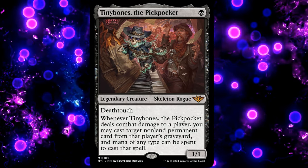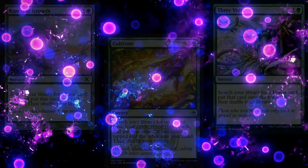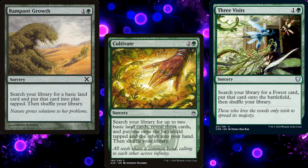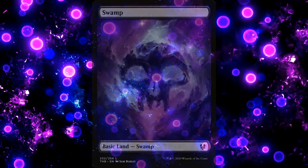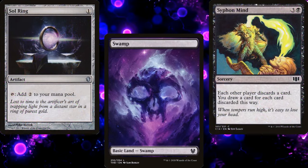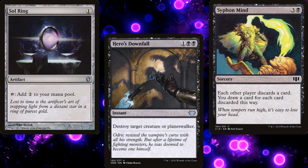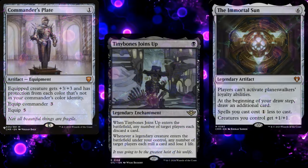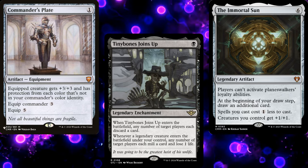The nice thing about Tiny Bones the Pickpocket is he's super cheap. We can cast him on turn 1, and by turn 2 we can start to steal the green player's ramp spells. Chances are they'll be casting Cultivate or Three Visits for the first few turns, so we can also cast those spells. For our opening hand, all we really need is a Swamp. Some card advantage and ramp would also be nice, but spot removal is more important early game for our deck strategy. Of course, it also depends on what our opponents are playing, which is the fun part about Commander — every game is different.